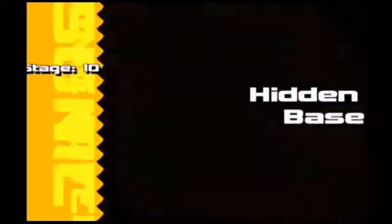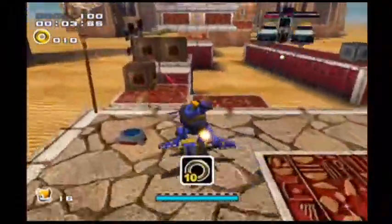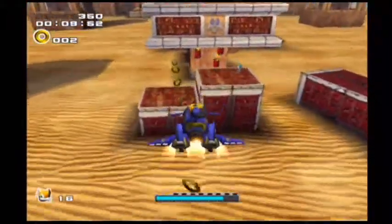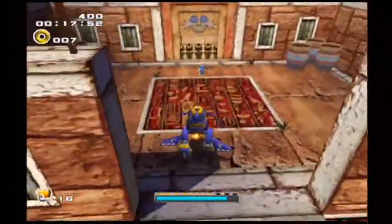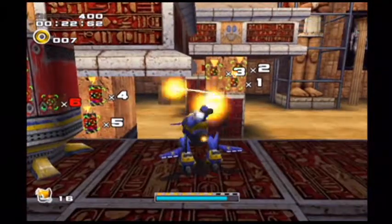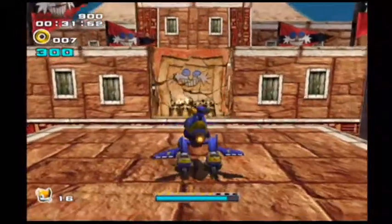Now we're going back to Tails once again, but this time in the Hidden Base stage, number 10 — finding the entrance into the hidden base. This level can be kind of annoying at points. For the time being, let's hover across this little quicksand pit, because if you fall into the quicksand you'll instantly die. Just like in Shifting Sand Land from Super Mario 64, if you stand on the quicksand too long, you instantly lose a life.